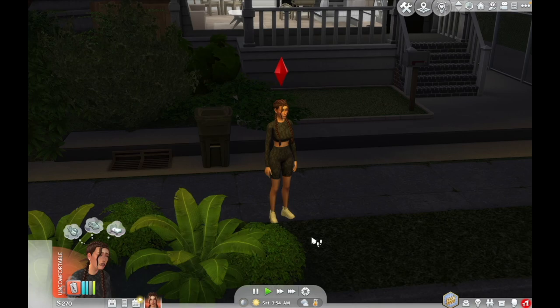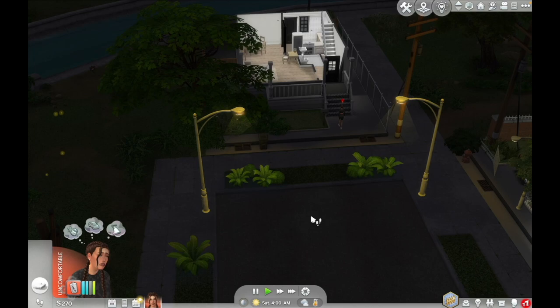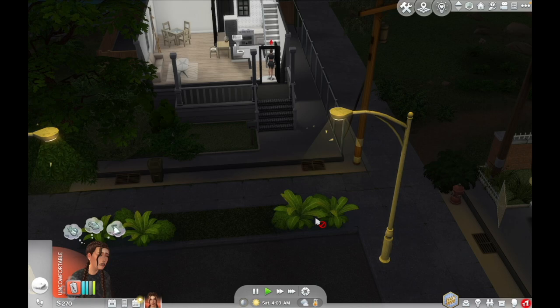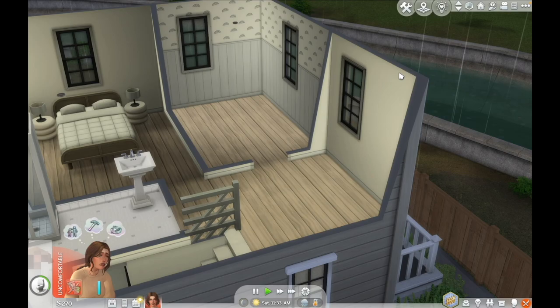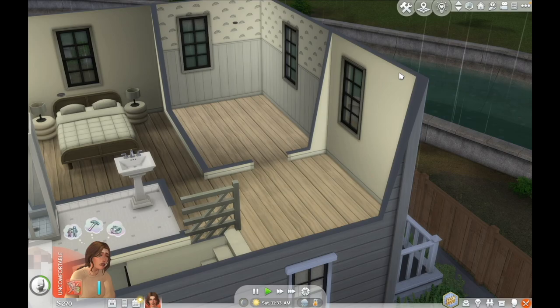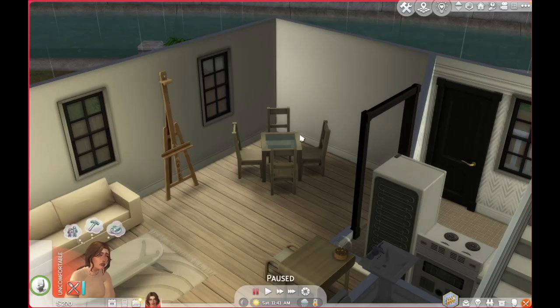By the way, look at this save file — I downloaded a few and tried playing in some, but this is my favorite one. I love the vibe. She went straight to sleep. It's the next day and it's almost noon. Outside there's a thunderstorm — just the perfect day to get pregnant. She's hungry so let's cook something. We need to get better at cooking because we will be cooking a lot. She caught herself — amazing. She really needs to get better at cooking because it will be a struggle.